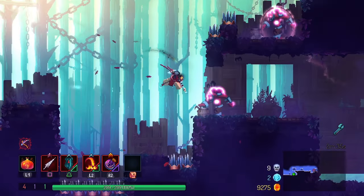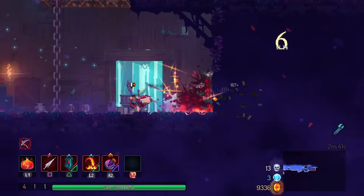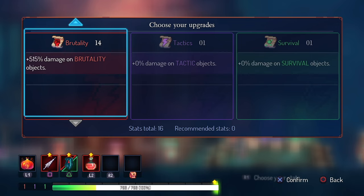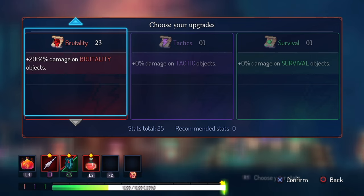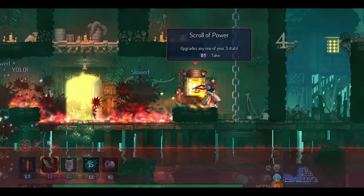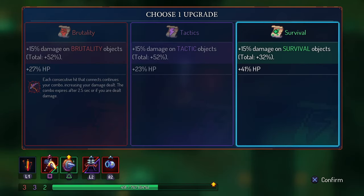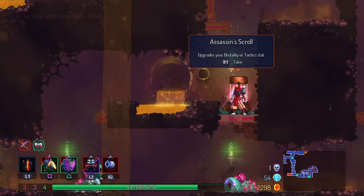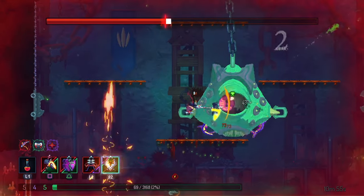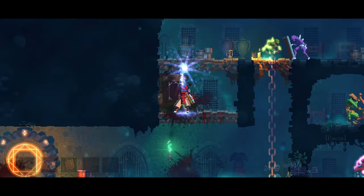The way you should be playing Dead Cells is to choose one primary color for a run and lean into it completely. Every time you increase one of your stats, all items of that color gain a +15% damage bonus. This stacks multiplicatively — the more you have of one color, the more significant each stat upgrade becomes. Whenever you find an upgrade scroll, choose your primary color so items of that color do more damage. It may be tempting to take a color that gives more HP, but that decreases the effectiveness of your main color items, meaning you'll do less damage and it'll take longer to defeat bosses, giving them more time to defeat you.